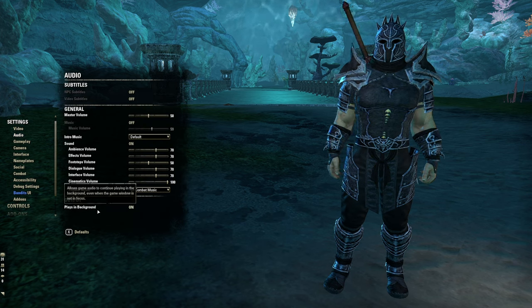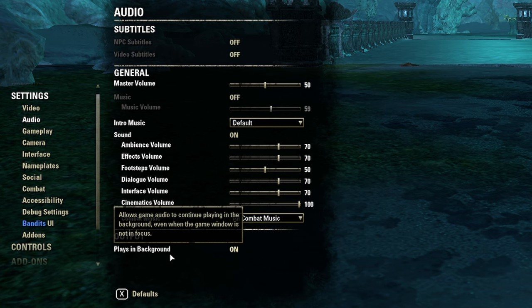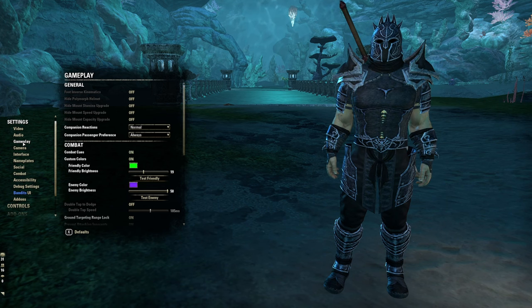Moving on to Audio: one helpful setting is 'Play Audio in the Background.' This is really nice if you're tabbed out and queued for something — you'll hear a queue pop, otherwise you wouldn't.